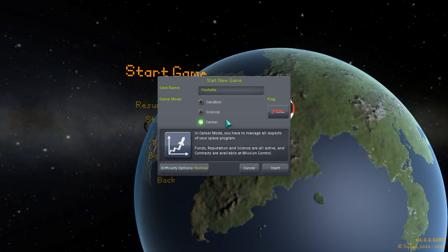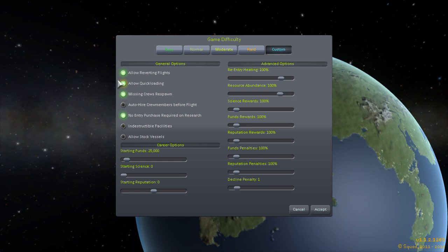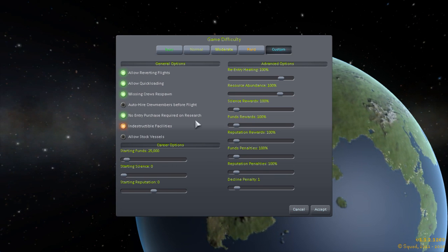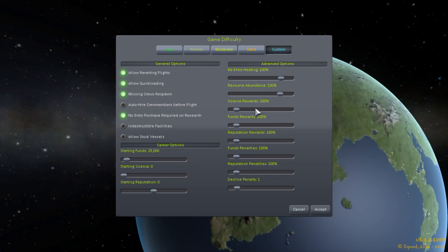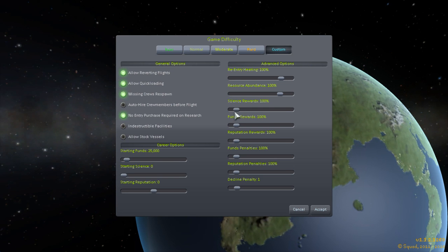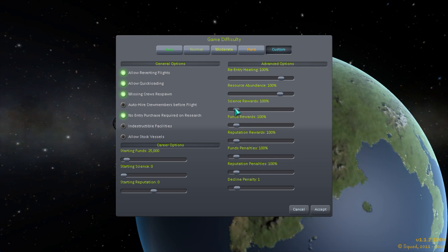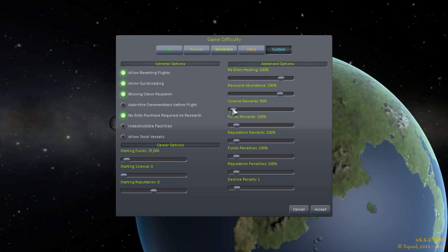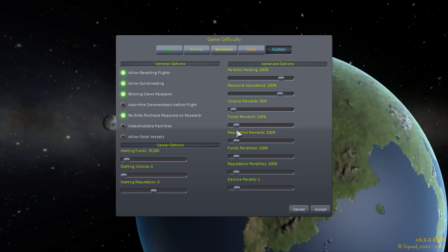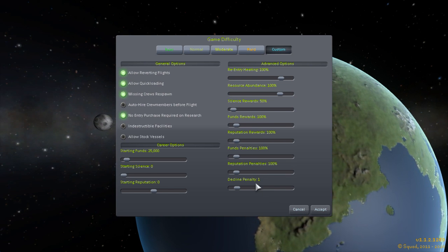Difficulty normal. Custom settings — I'm going to change a little bit. Starting funds, yeah, that's fine. What I'm going to do is change the science reward here down to 50%. So that's going to make getting science a lot harder, which means we're going to have to do more flights. That'll make things more difficult, but I think that'll be fine.